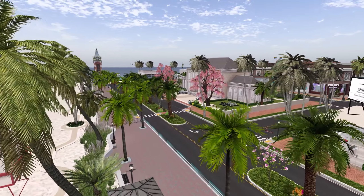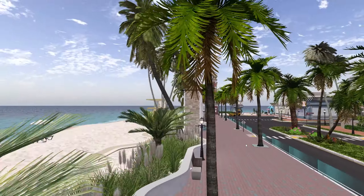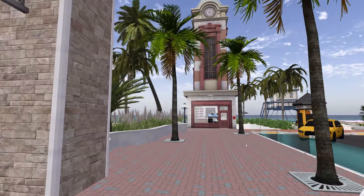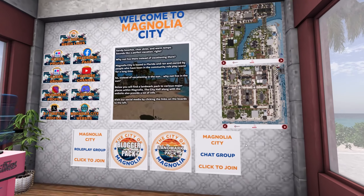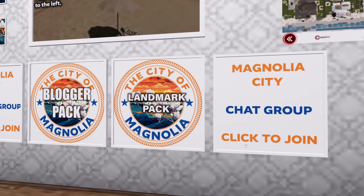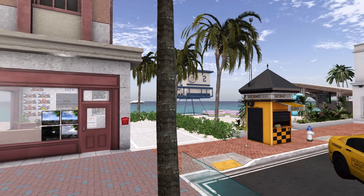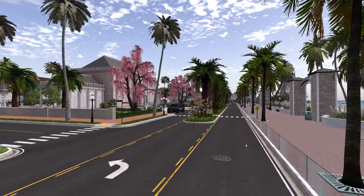When you first visit Magnolia City via the SLURL — I'm going to drop it in the description below — you're going to end up over here at the base of the Welcome Hub clock tower. I do recommend that people pop inside the clock tower and get the landmark pack to take a look at the older sections of the city, including a landmark to this place over here, which is City Hall.